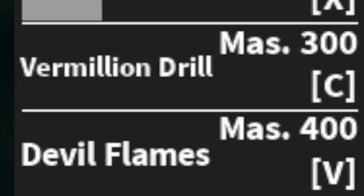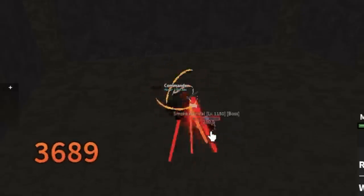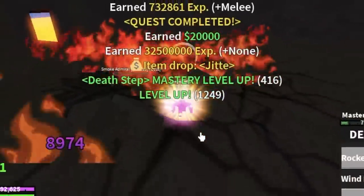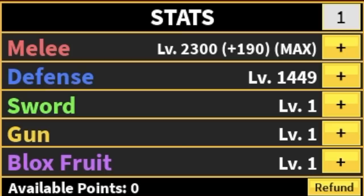Check this out — we've unlocked our final skill, the Devil Flames. This skill increases the damage of the Z and X skills, and also adds some burn damage. Stat check: max melee defense 1449.